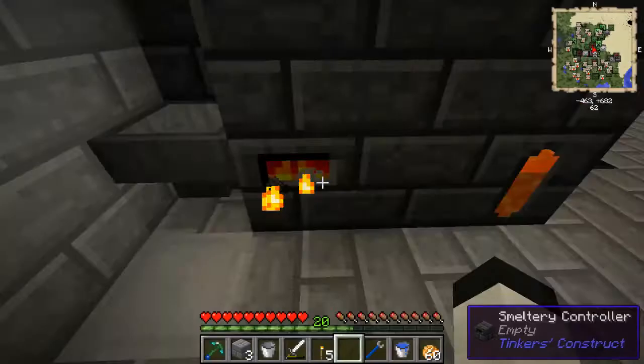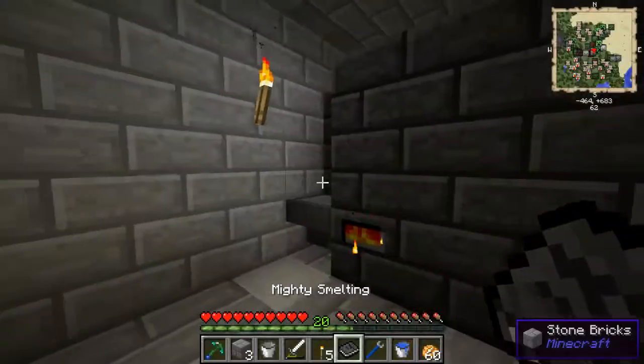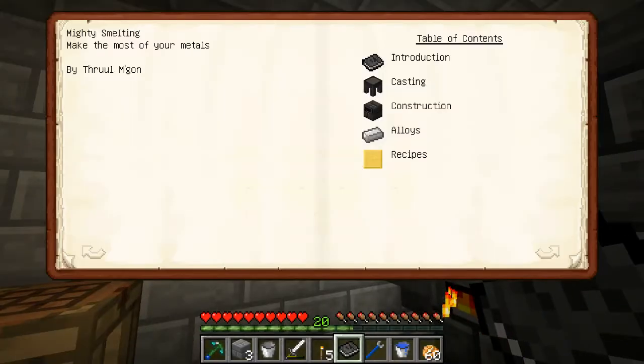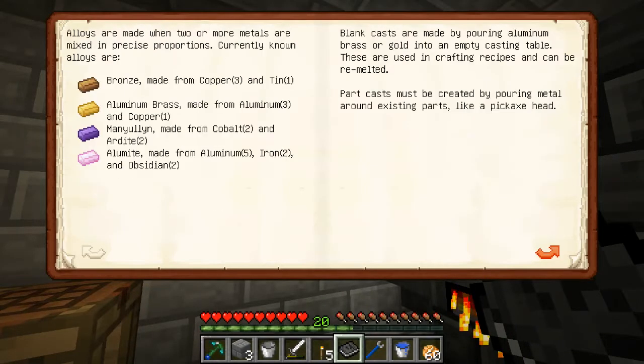The obsidian is in there. While that's going on — why isn't the aluminum melting? Here's what I'm trying to make. You can see on the bottom, the pink one — alumite is made from aluminum, iron, and obsidian. And I wish to make it, but it didn't look like my aluminum was melting, which could be a slight problem.